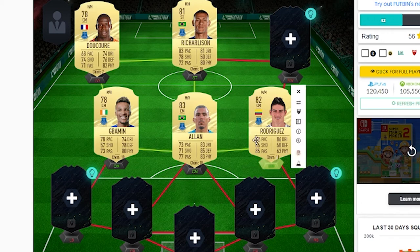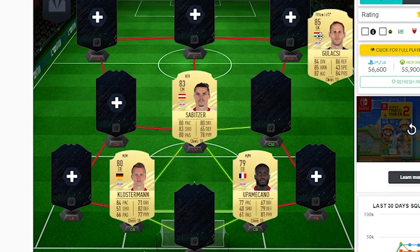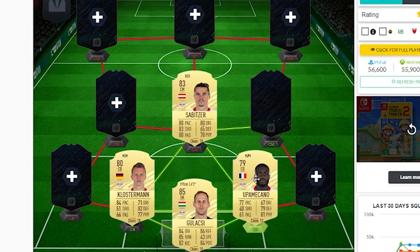Moving back to the Bundesliga, we have RB Leipzig. In goal we've got Galassi, 85 rated. Upper Meccano and Klosterman - 84 pace on Klosterman, and he's like 6'3". Sabitzer looks like a very well-rounded CAM probably. Their trio could be Sabitzer, Meccano and Klosterman, or obviously these three defenders. Their full backs are very good as well. So that's RB Leipzig.